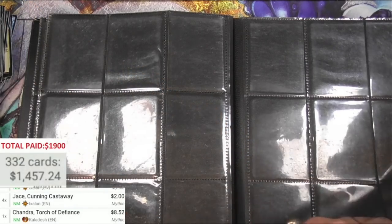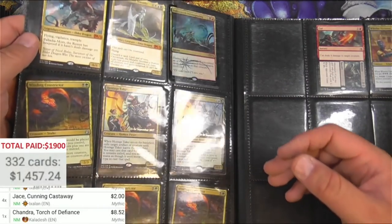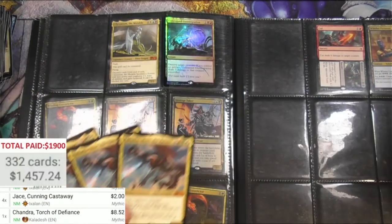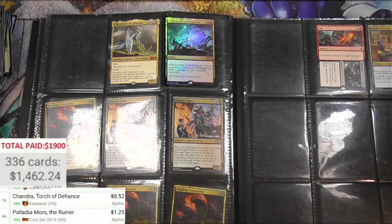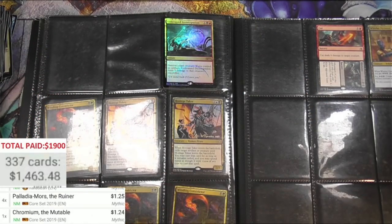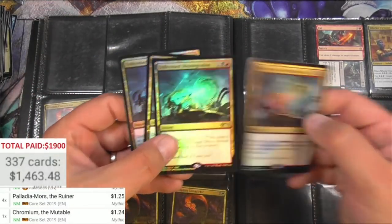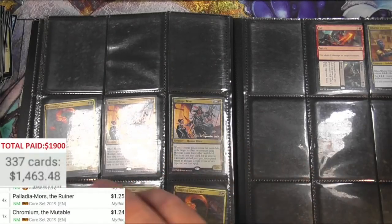Chandra, Torch of Defiance — just one of them now, eight bucks. Anything else? Looks like yeah there's some more. Some good M19 stuff here — Palladium Ore, got a playset of those. Chromium is good, just one Chromium — only a buck though. Unlicensed Disintegration Friday Night Magic — not a whole lot.